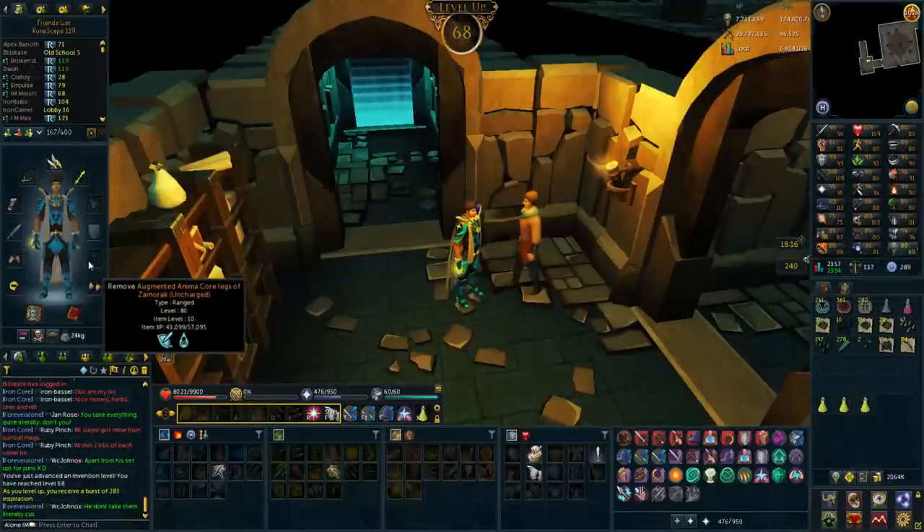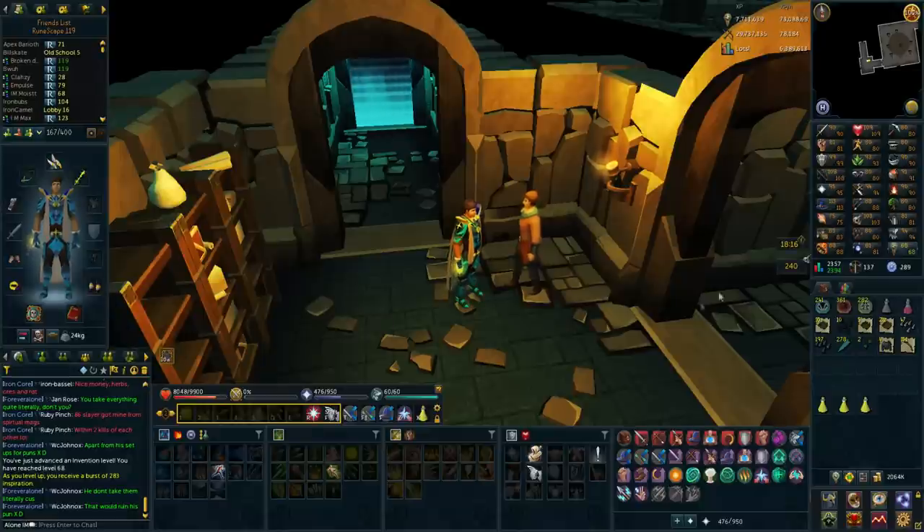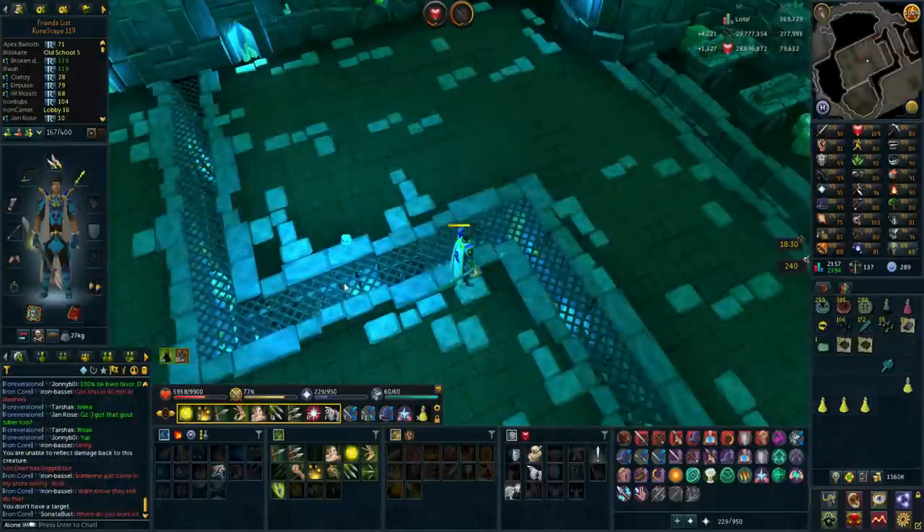I just disassembled my sun spear for 68 invention, but my gear is now uncharged so I can't get any more invention experience. I'm not going to go back to farming energies for hours on hours just to finish the keys and still get experience. For now this is all I'm going to do for invention - that's 68.